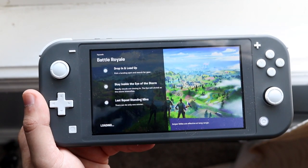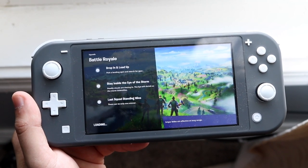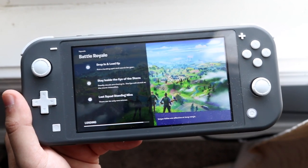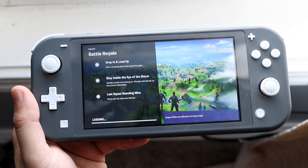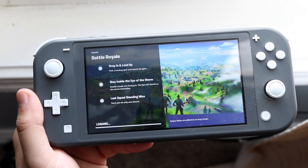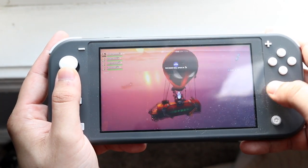I'll go ahead and show you some Fortnite gameplay — I think this is Chapter 2 Season 2 — on my Nintendo Switch Light. Obviously I'm the worst gamer in the world. I just want to showcase the gameplay you should expect from a Nintendo Switch Light. I've done this exact same video for the Galaxy S21, iPhone SE 2, as well as the original iPhone SE.